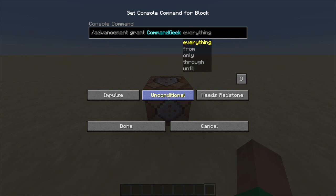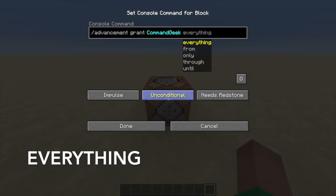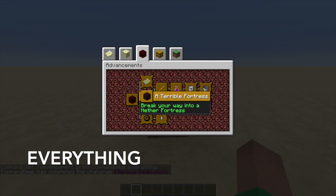We have five options: everything, from, only, through, and until. The first one, everything, is pretty straightforward — if we put in everything, it will grant me all the advancements there are, giving me every single advancement in the game.